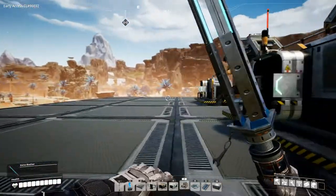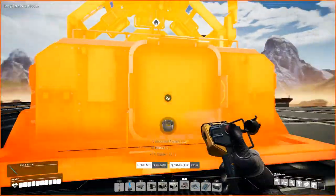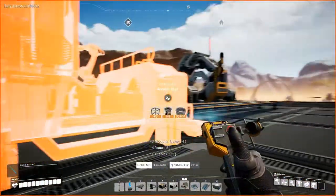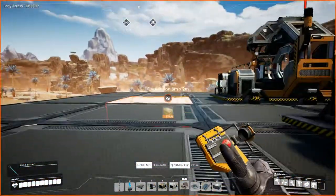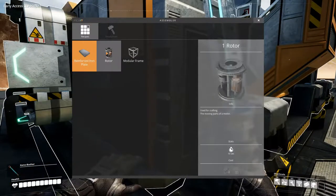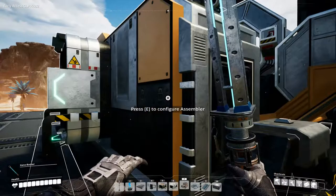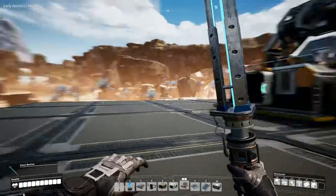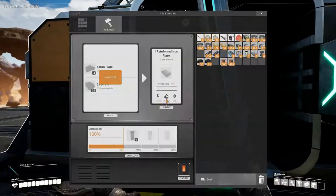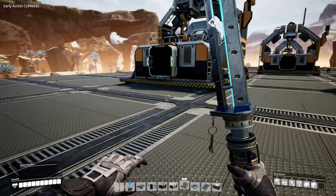We actually need to set one more up over here for the modular frames, which need reinforced iron plate and rods. So we're already going to be using the reinforced iron plate we'll be making here.